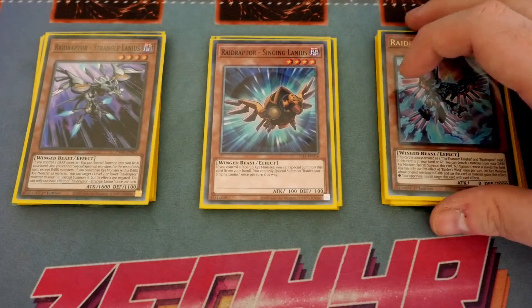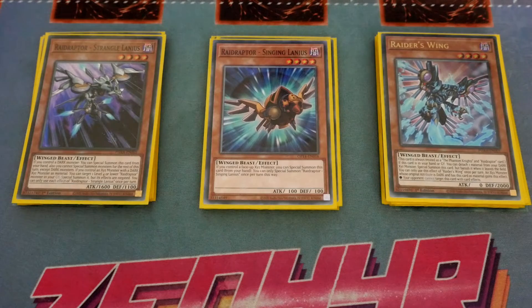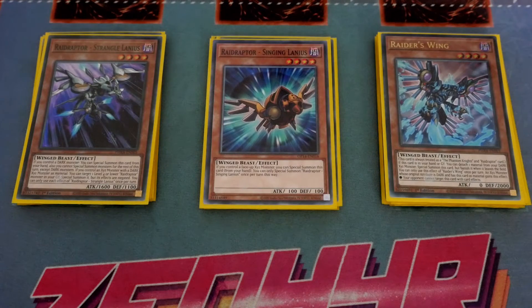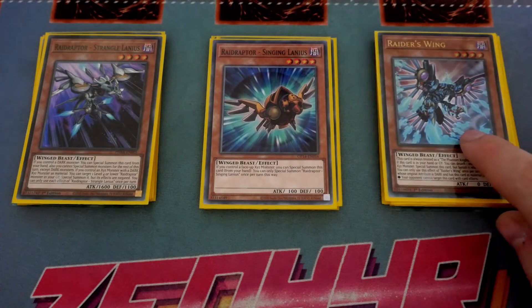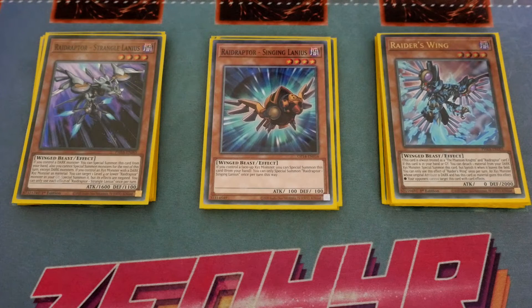For the Raid Raptors we play 3 Raid Raptors — 1 Strangle Lanius, 1 Singing Lanius and 1 Raider's Wing. Raider's Wing you want to be special summoning off of your Y-Strix. Singing Lanius you want to be searching off of Y-Strix, and Strangle Lanius off of Force Strix — Force Strix is the searcher, Y-Strix is the summoner. Raider's Wing has the same effect as Beazleship. Strangle Lanius is the only card apart from the Rockets that locks you into Dark, which all the Time Thieves are anyway, so you just need to be careful about getting to Affinity or Lambda after that point.